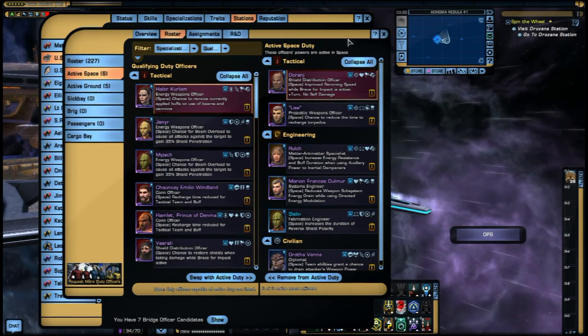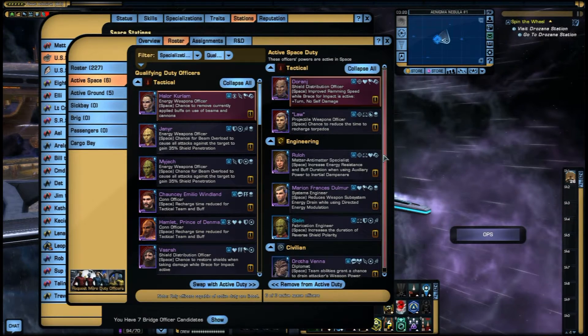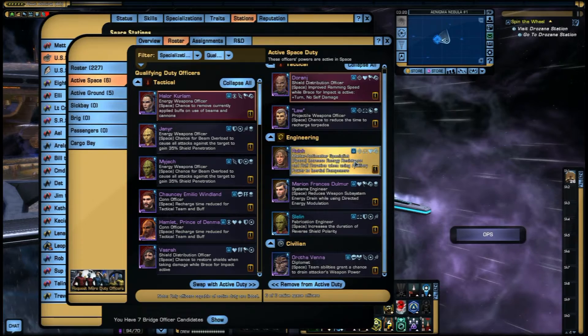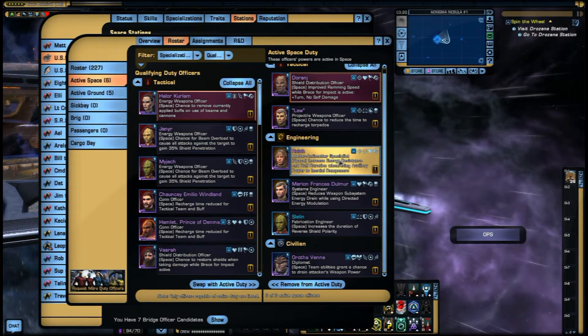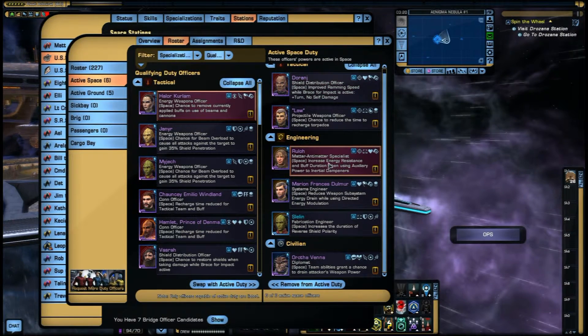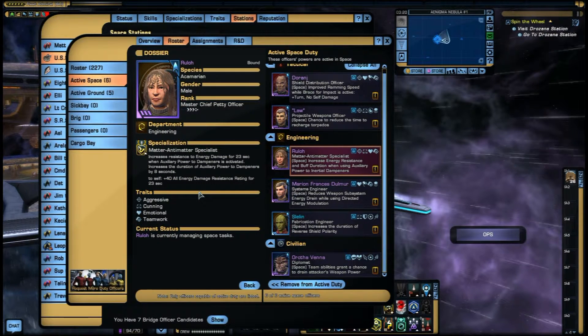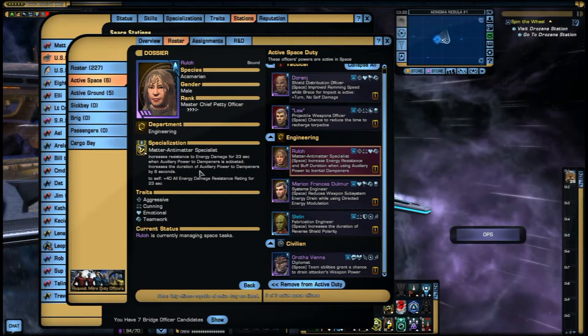Looking at the duty officers: auxiliary power to inertial dampers — if you've got the Matter Anti-Matter Specialist on, it increases resistance to energy damage for 23 seconds when auxiliary power to dampers is activated. That's plus 40 to all energy damage resistance rating for 23 seconds. So that's really nice.